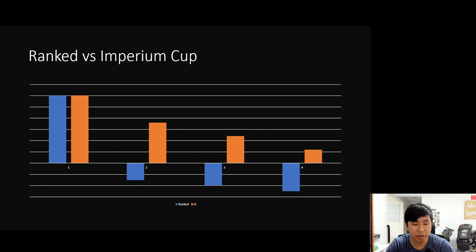An important difference between the rank system and the Imperium Cup: in ranked, finishing first is critical — you can finish fourth many times, but if you get enough firsts your rating will still climb. A constant second or third place finisher's rating will not climb. So ranked rewards first-place finishes heavily, with point gains varying based on the rank of opponents you beat — more from fourth, less from second.